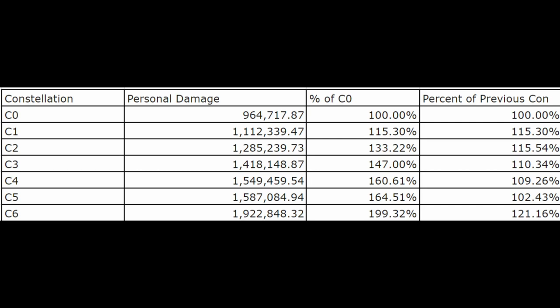C2 doesn't need much explaining — 60 crit damage would be amazing. It's about a 33% increase over his C0 and a 15% increase over C1, so it's another very good constellation. I would give this a 5 out of 5, just like his C1.